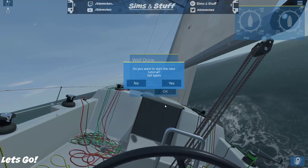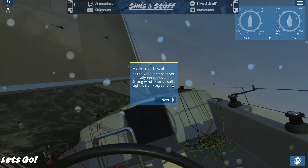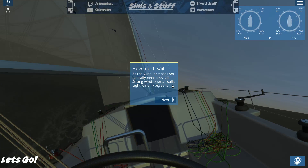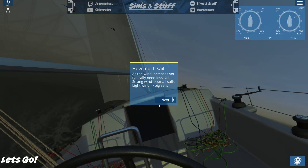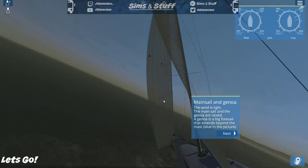Do you want to start the next tutorial — Sail Types? Why not! 'How much sail: as the wind increases you typically need less sail. Strong wind, small sails; light wind, big sails — to make the most of the wind.' Let's go through this from a feeble breeze to a mighty storm.